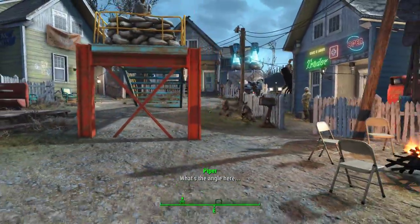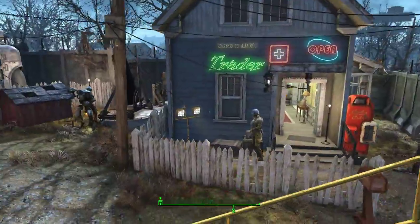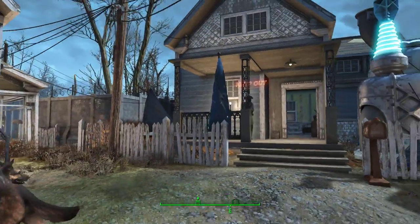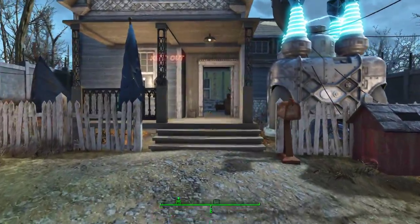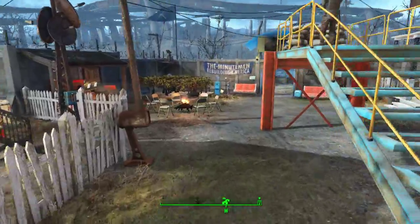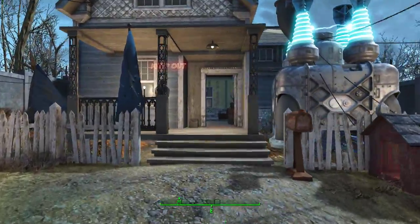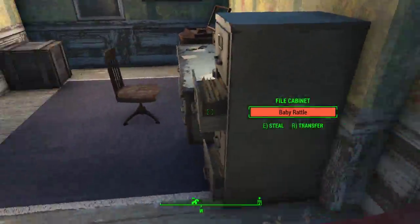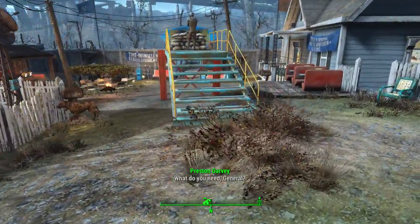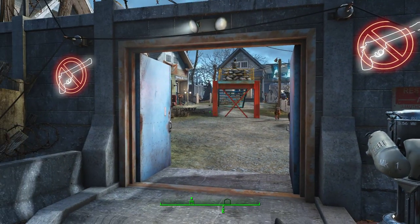Since I'm the general of the Minutemen, it's all about my outfit. I consider Covenant my home because I like the pre-war-ish look. I consider the Castle as my office area — I always imagine I'd live here and go to work at the Castle for all my general duties, then after a long day come back, sit in my chair, and go to sleep. This has been a quick settlement tour of Covenant. This is Sergeant Garen — I'll see you on the battlefield. Bye.